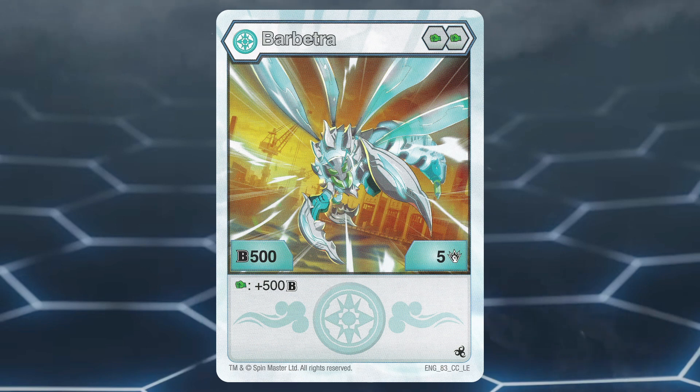This Bakugan has a poor core lineup of two green fists, which isn't ideal due to their mid to low boosts in stats. Haos Barbitra has a stat line of 500b power and 5 damage, as well as the effect of gaining 500b power when on a green fist. This Bakugan overall isn't very ideal.